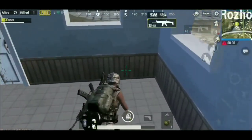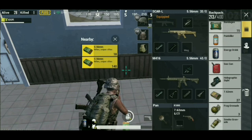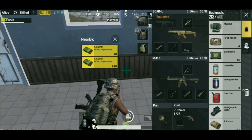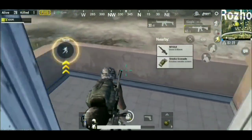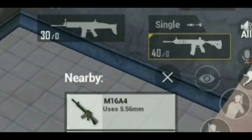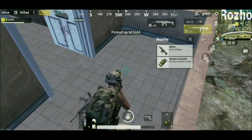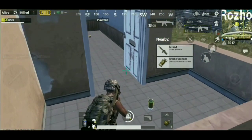Suppose you are in a game fight, you are low on ammunition, and you go into a house but the only gun you see is an M16. You may not have known that every gun comes with a set amount of bullets in its normal magazine — for instance, the M16 comes with 30 bullets. Simply pick up the M16 and replace it with the gun you have that uses the same bullet type.